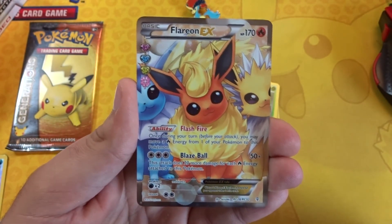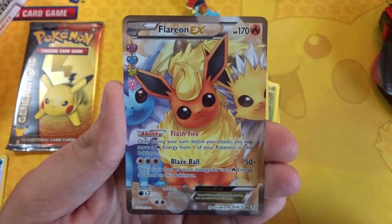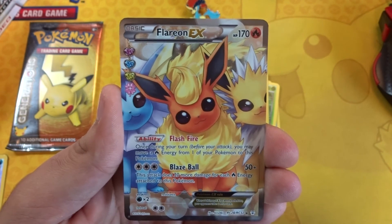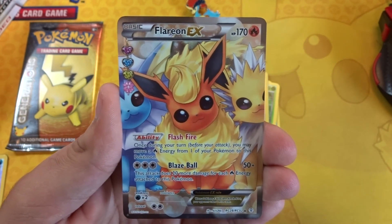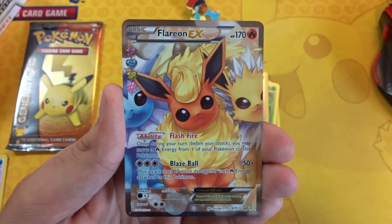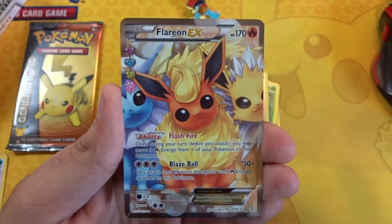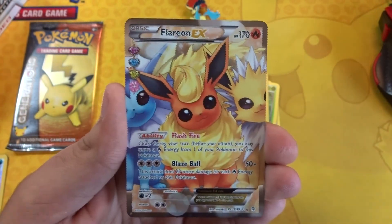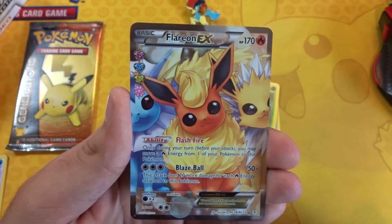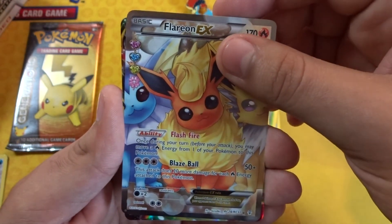Awesome right there. I think this is probably going to be my second full art Flareon and like third or fourth Flareon EX overall. I think I already have a playset, but it's so easy to get these cards — that's insane. I love the full arts at least. Getting a Flareon EX is awesome, and I love the way their head tilts — all three of the Eeveelutions in there have that head tilt. It's cute and menacing at the same time with those black eyes — looks like they're trying to lure you in.